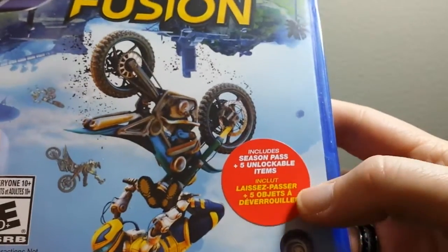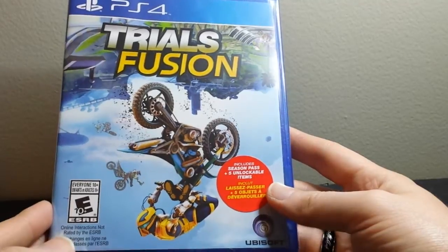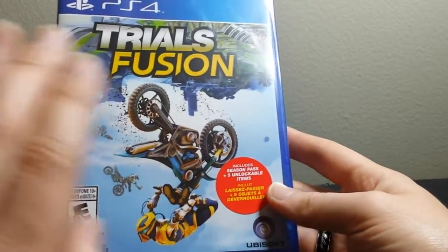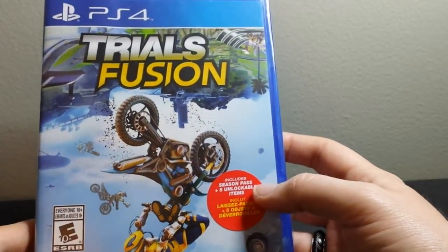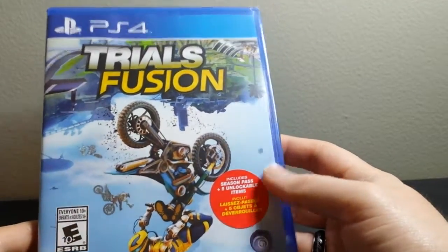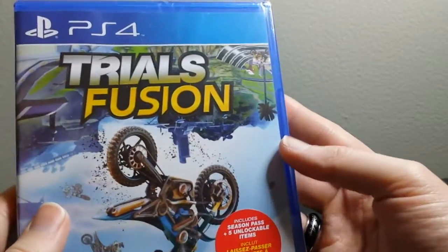I'm going to show you the sticker real quick because this is on the outside. So this is the $40 retail version of Trials Fusion. I think the downloadable one is $20 with just the game, so if you just want the base game you can get it for $20. This retail version is $40 — twice as much — but it comes with a season pass which includes six DLCs released within the next year, plus five exclusive items for buying the retail box.